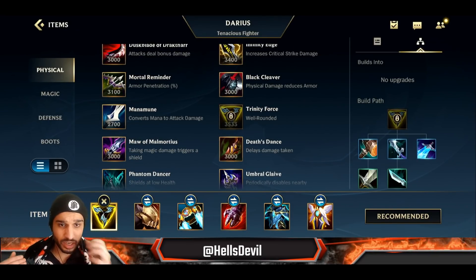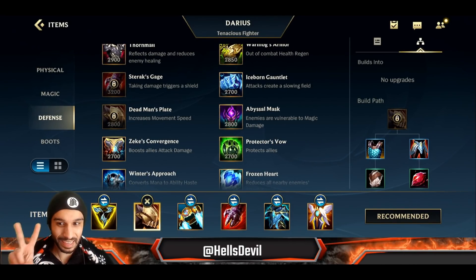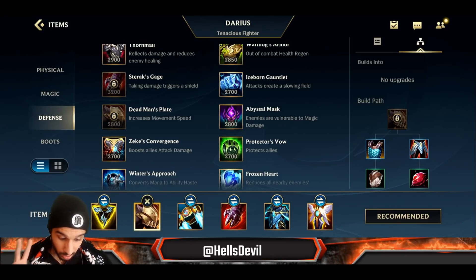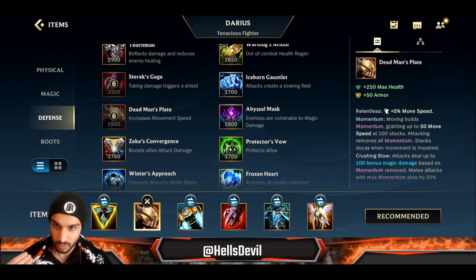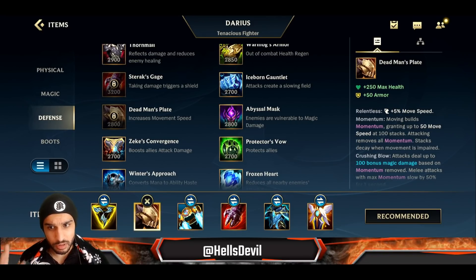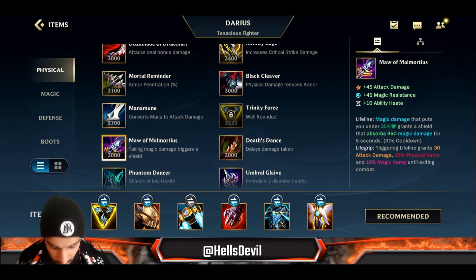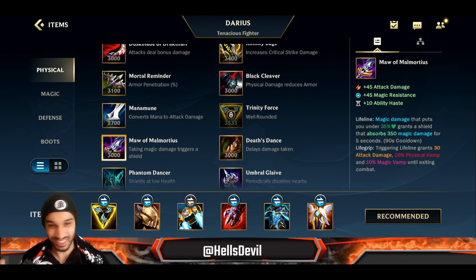For your second item, there are two options. The first is Dead Man's Plate, which is going to be your second item in 85% of your games. The second — you're not going to believe it — is Maw of Malmortius.